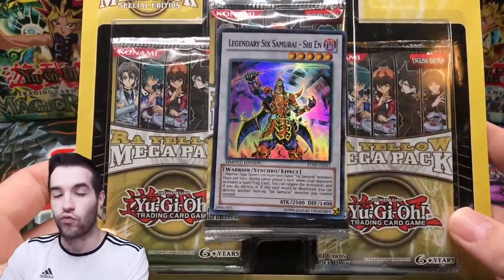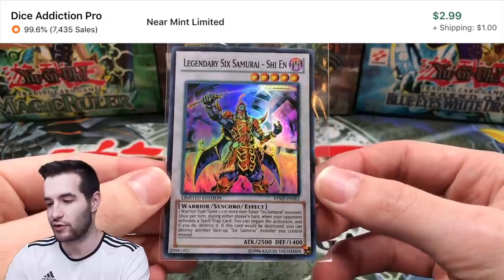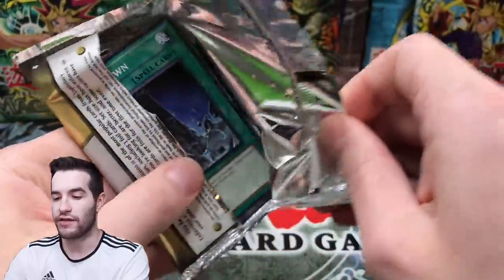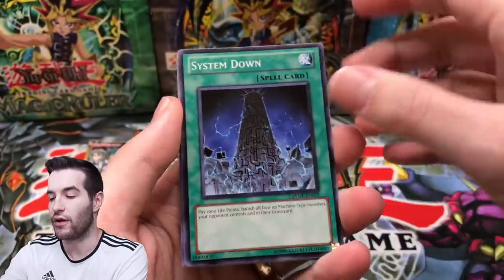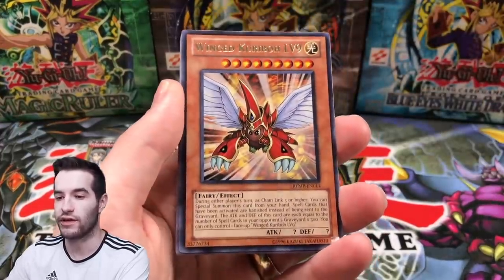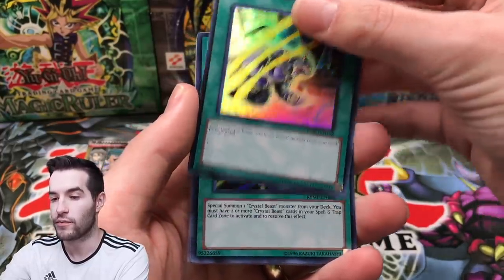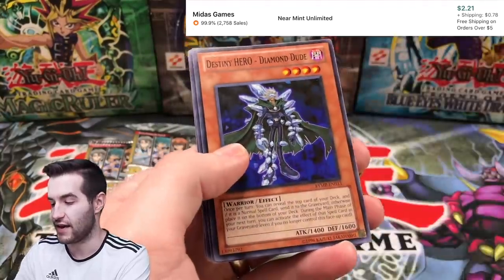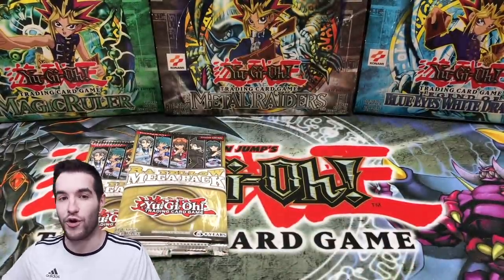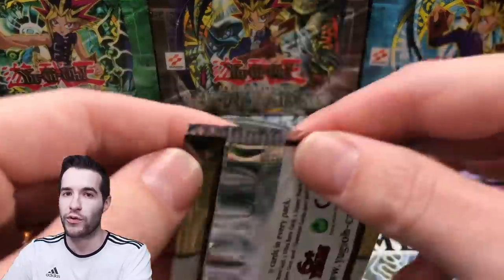We're starting off with the Raw Yellow Mega Pack. We have our Six Samurai Shien super rare — this guy's actually worth like a couple bucks, so it's a nice little promo. Then we have our three Raw Yellow Mega Packs. Let's see if we can pull something good like secret rare Cyber Dragon or secret rare E-Emergency Call. First pack gives us Fusion Recovery, Judgment Dragon — we play some Lightsworn in Duel Links. We also got Gladiator Beast Proving Ground, Crystal Beacon, Crystal Amethyst Cat, and Cyber Dragon in common. It was a lot of fun playing Duel Links on the stream even though it was in the middle of the night.